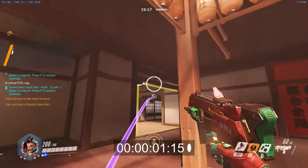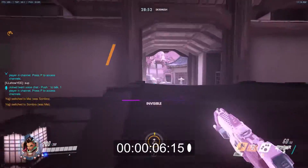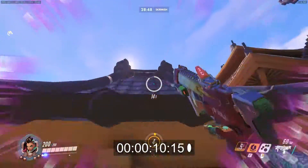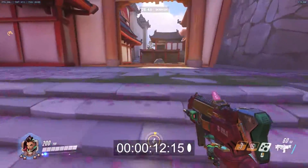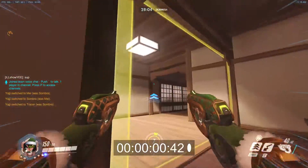Tip number 3: Running back. Sombra is actually on par with D.Va and Tracer in terms of getting back to the fight the fastest. It takes Sombra 15 seconds to get from point B to point A, Tracer 14 seconds, and D.Va 18 seconds. It's more favorable to pick Sombra over D.Va for longer distances.